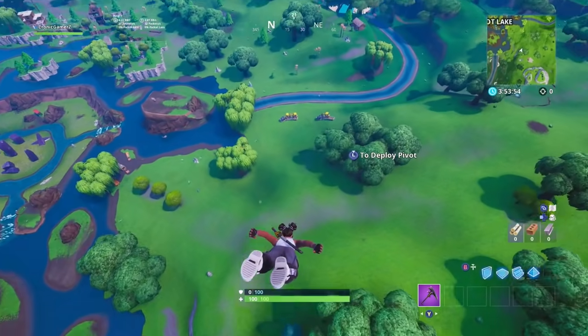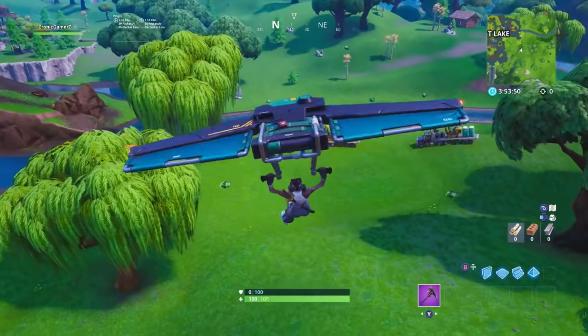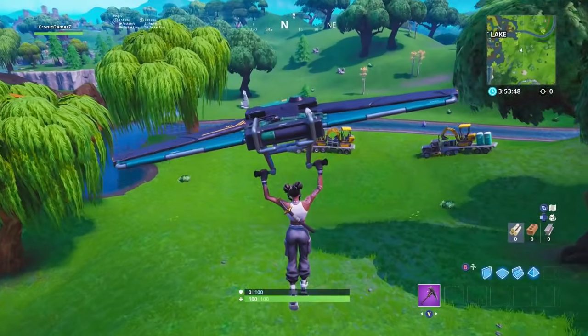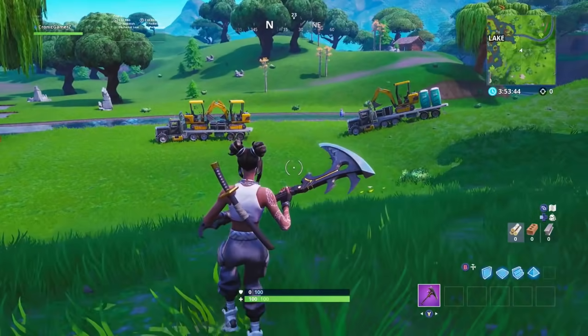This is proof, you guys — go into your own game and check it out. That texture glitch is on Xbox and on PC, I checked as well. As you come down just east of Loot Lake, you can actually see the exact square where the next dig site is going to be.